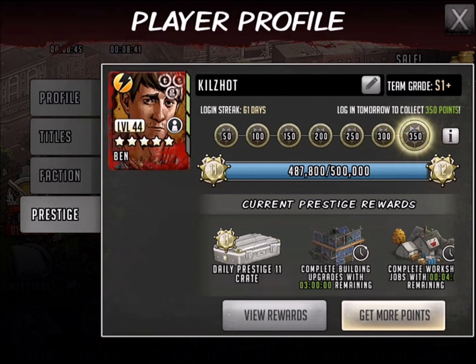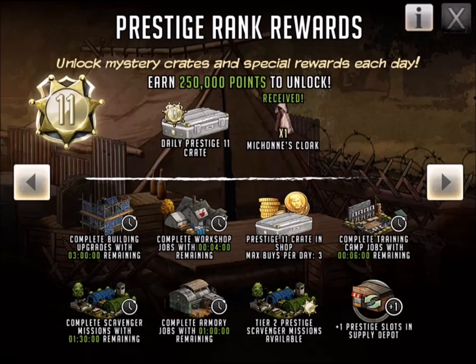That's going to kick me up to the next prestige level. I'm going to get the item to be able to level up Michonne to tier 4, it's going to allow me to start doing scavenger missions that are much more beneficial to my team, and there are some extra items too. Let's take a quick look at the rewards — you can see this is what I'm getting every day when I open the chest. Two things that are really big for me: the tier 2 prestige scavenger missions, and also the prestige slots in the supply depot.